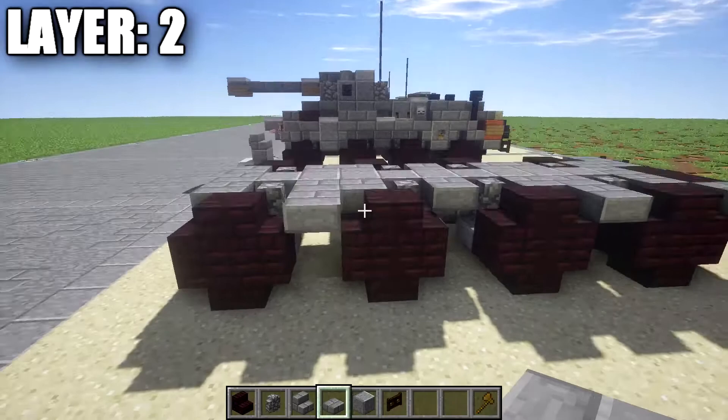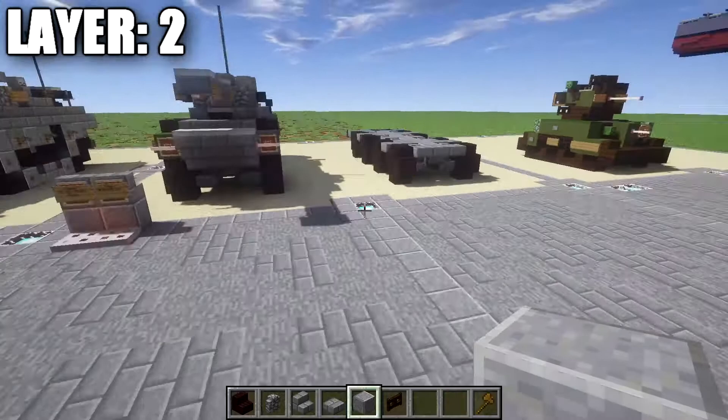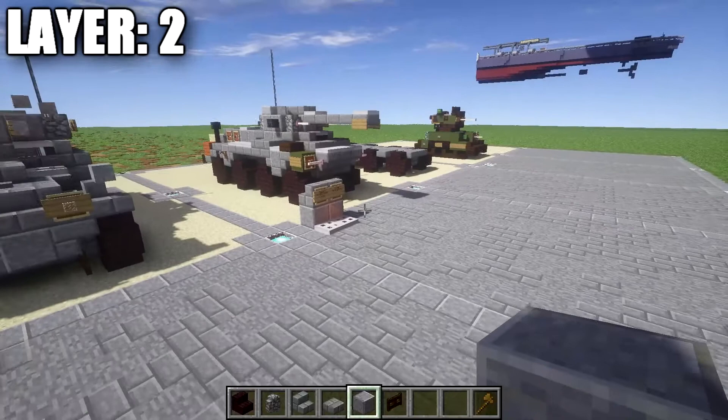As you can see right now we have a pretty good base set up for the vehicle. Our wheels and suspension are pretty much all done and now we're going to start moving into the main portion of the hull. With that, let's move on to Layer 3.